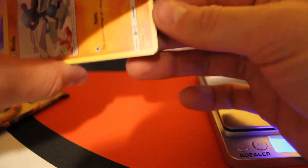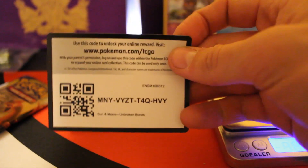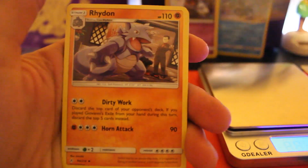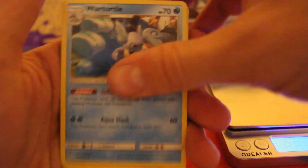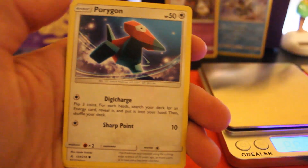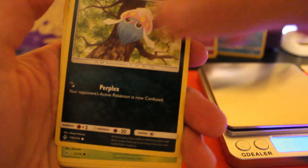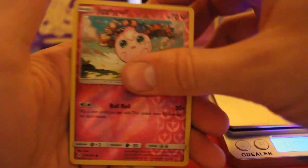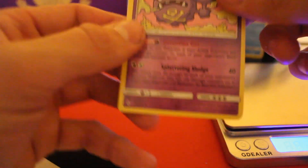This next pack is 21.74. I don't think they're weighable — which is actually a good thing, definitely a good thing. We got: Water Energy, Frogadier, Rhydon, Wartortle, Riolu, Porygon, Inkay, Caterpie, Clefairy, reverse holo Jigglypuff, and Weezing as the rare.